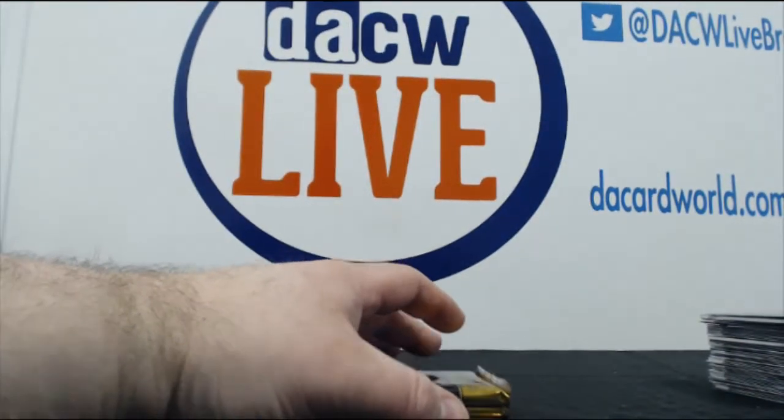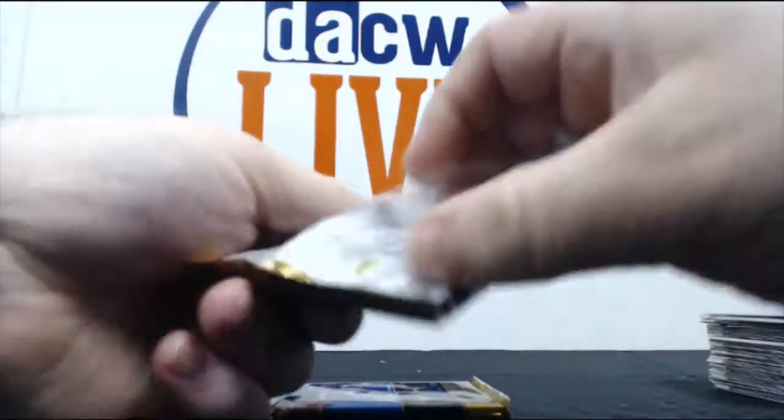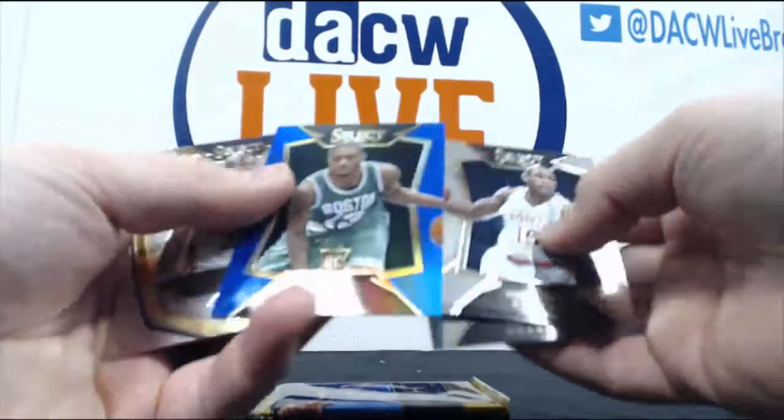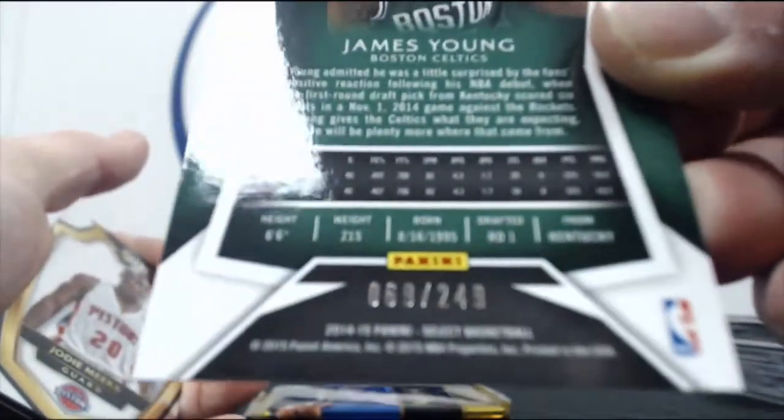I haven't heard of them either, but when you can get an out-of-ten DeMarcus Cousins and a Grant Hill auto, everything else is just whatever — icing on the cake. James Young blue prism, 69 of 249.